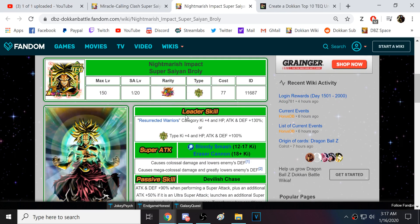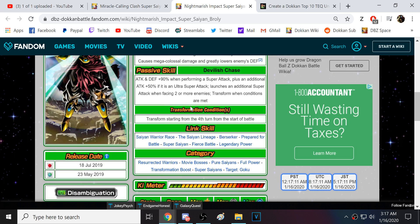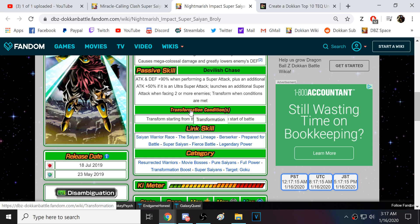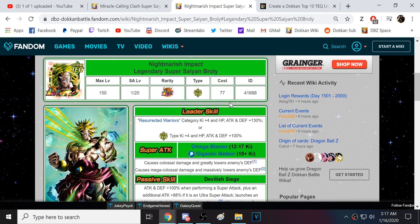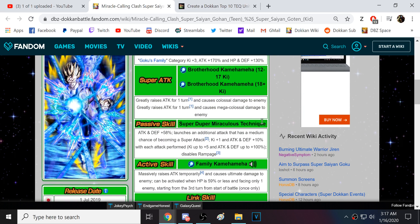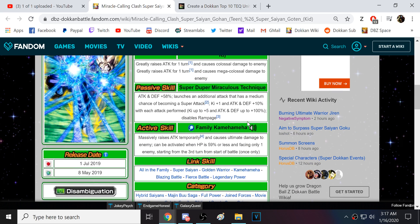At number 2, LR TEQ Broly — if you just toss him on a random team he's going to be good, but if you build the team around him and make sure this man gets insane amounts of ki, he will be an absolute beast. Definitely deserving of the number 2 spot — one of the most damaging units in the game. And at number 1, Gohan and Goten — only Kale and Caulifla are on this level. They're insane. I've talked about them a ton.